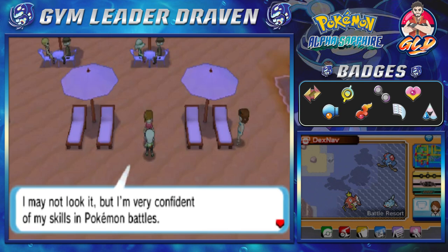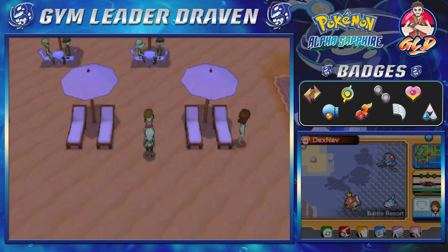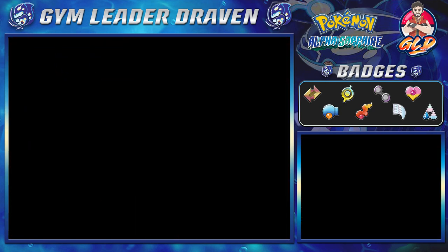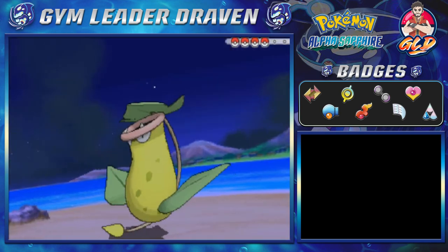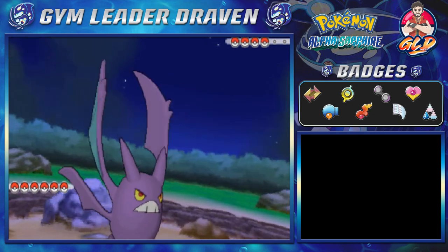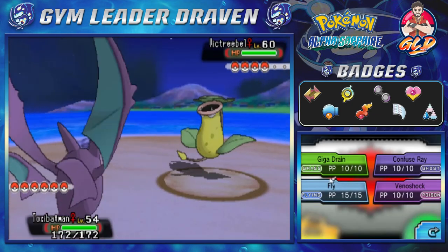I am very confident in my Battle Pokemon skills. She's got Grass types — I got the Pokemon for this situation. Taking on Aroma Lady Carnation, and she is coming out with a Victreebel. We are definitely close to the end of this walkthrough right here.